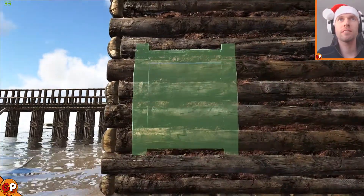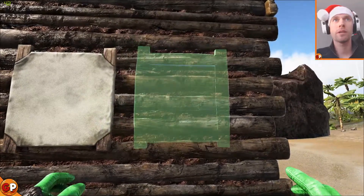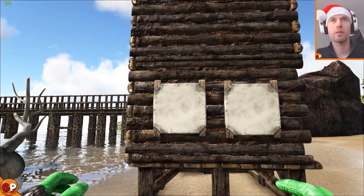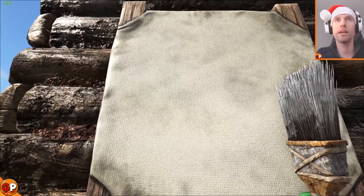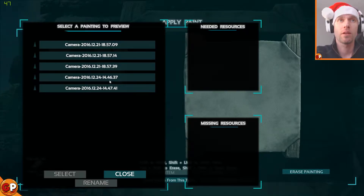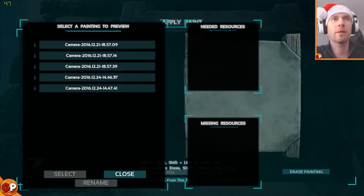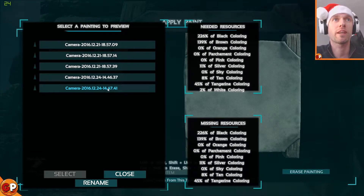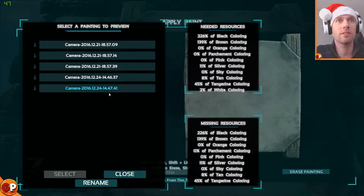Okay, so I've got some canvases and I'm going to put them up here. We're going to need lots of paint — there's quite a few resources you're going to need — and a paint brush as well. When you go here you can just click on 'load paints from this type' and you see there are a few pictures here. They're all date and time based, so if you take quite a few very quickly it might get confusing, but you can rename them.